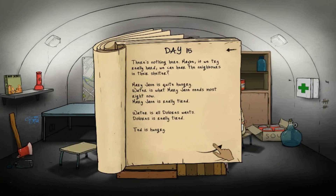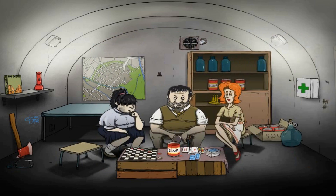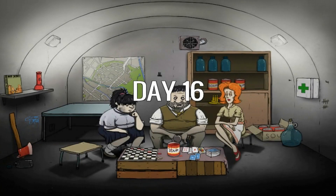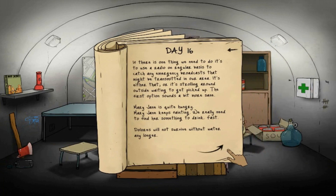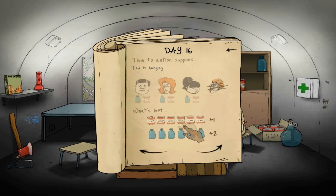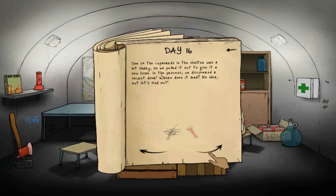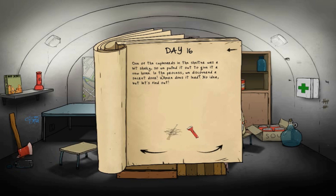Ted's beard is looking better than he is. We still can't use a radio - I hope Timmy comes back with one. The ladies get water and Ted gets nothing. One of the covers of the shelter was a bit shaky so he pulled it out, and in the process we discovered a secret door. No idea where it leads, but let's use the flashlight and find out. Hopefully nothing goes wrong.